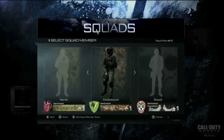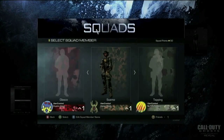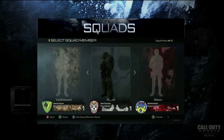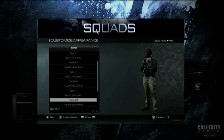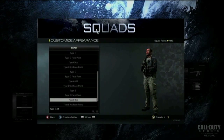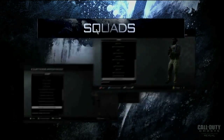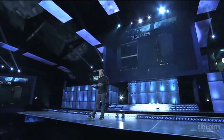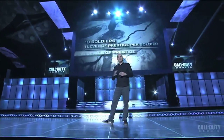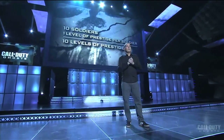Next up is character customization, which is transitioning away from the customizable classes we've been used to. Now you'll be able to create and personalize up to 10 individual soldiers, each with custom loadouts, gear, and clothing that add up to over 20,000 combinations. You start off with one soldier, but as you level up, more are unlocked. Each one can only be prestige once, but when a soldier is prestiged, you won't lose all of your items like in past CODs — a feature I definitely like.